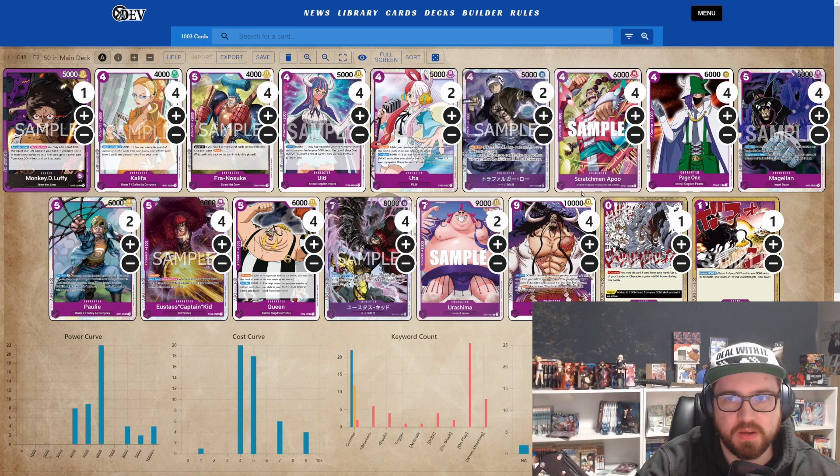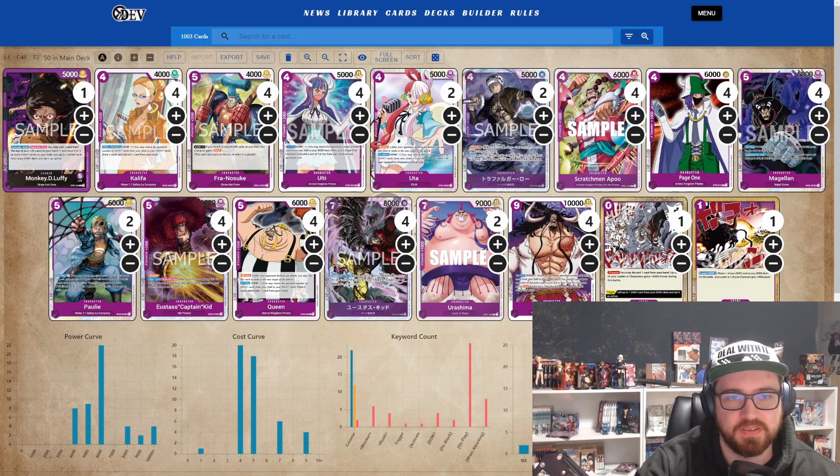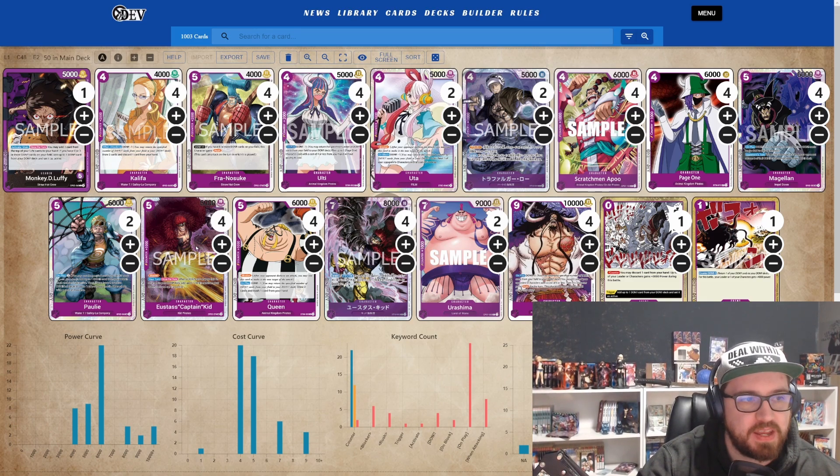For blockers, I play two Utas — really strong in early game — and two Trafalgar Laws. Some may ask why not more Law: it's because the opponent doesn't have seven cards or more in hand very often. If you don't have Law in early game you can't use the effect, so I split to two Utas for later game and two Laws for early game. Both have 1k counters so it's really good. If you prefer more of one over the other, I understand — I'm a huge Uta fan but chose to play just two.